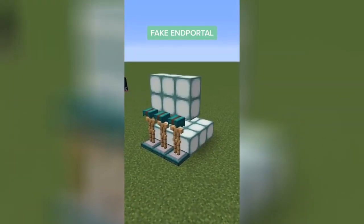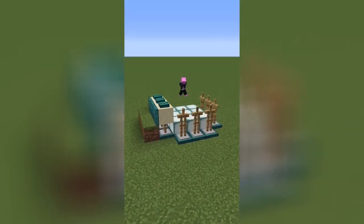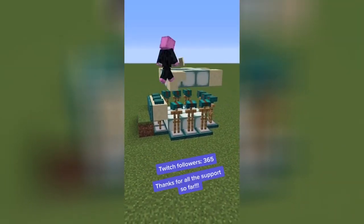Today's build is a fake end portal that you can put anywhere in your Minecraft world. Minecraft end portal blocks are currently unobtainable in survival, so we have to get a little bit creative this time.